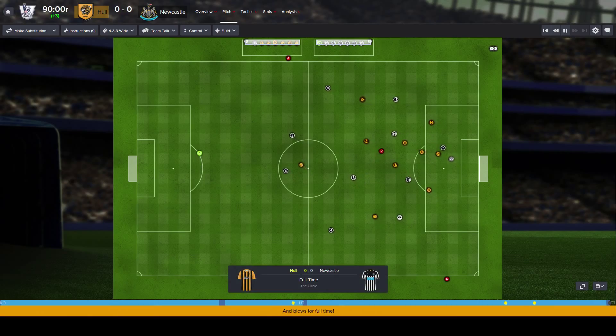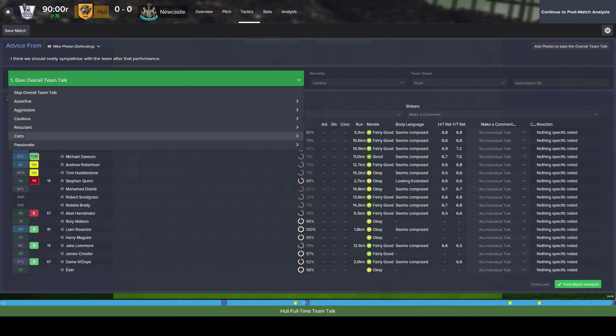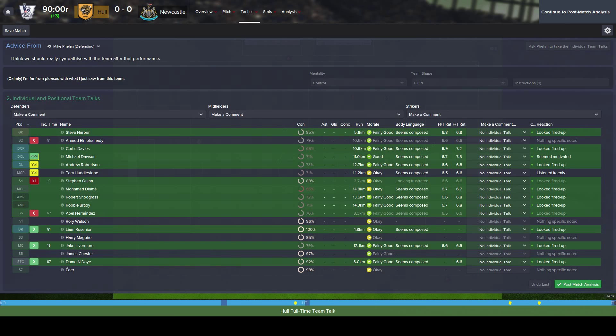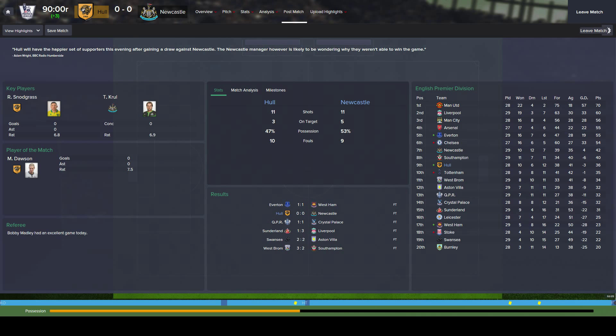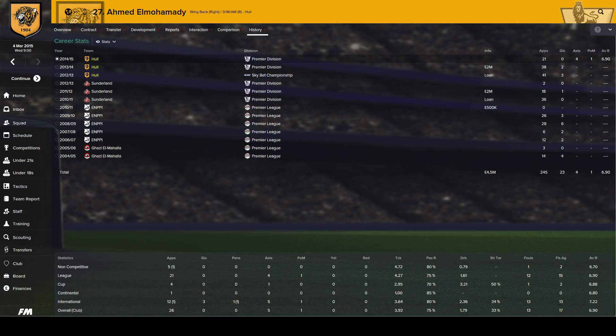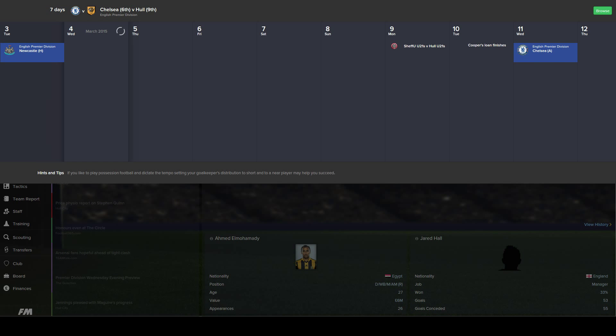That game was honestly really boring — nothing happened. Dawson got man of the match. I'm still not happy since we couldn't really get an attack off. Three shots on target out of 11 is not good. Anyway, that has pushed us up to 9th in front of Tottenham, which gives us a bit of a boost in the league. El Mohamedy also made his 100th appearance for the team last time out — that's a milestone for us.